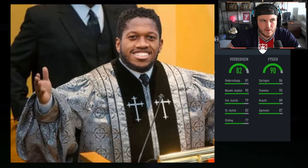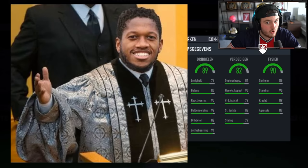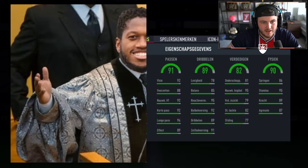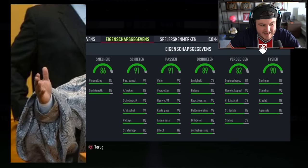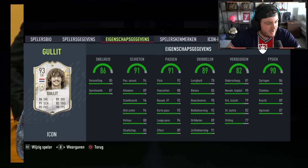Do we want decent dribbling here — 78, 85. Could be like a Lama or something like that. 91 passing, 91 shooting. This could be Balak... it could be Gullit though. I've got a feeling it's Gullit. My Gullit senses are tingling. Ruud Gullit — hello, how are you? I actually think this guy already has Gullit in his team though — we'll have to see that in a second.